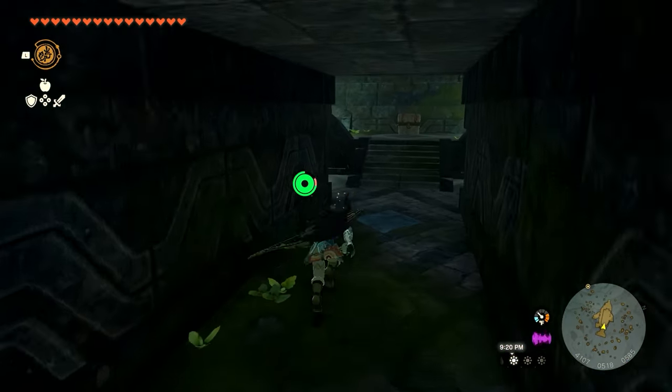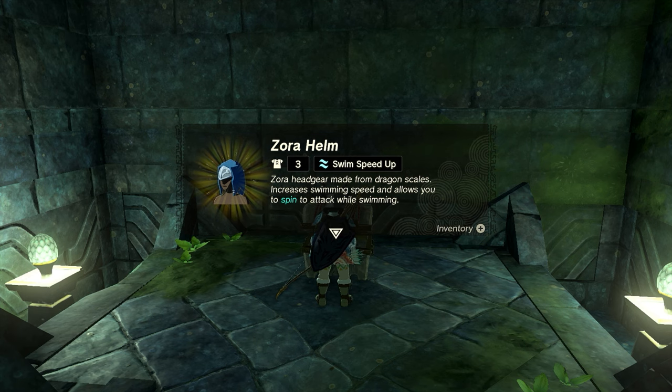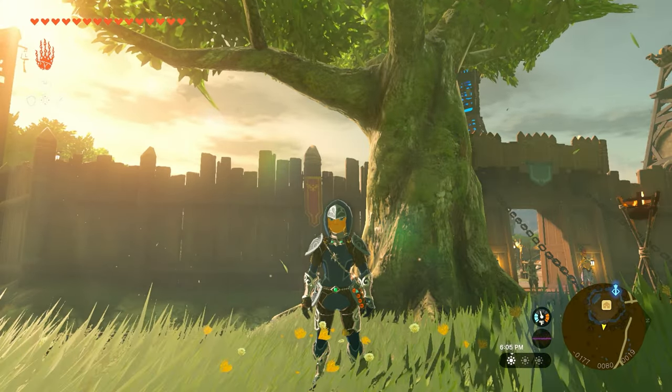Once you get back to those boxes you can fly across, and on the side there's an entrance — go in that little entrance. In the back is a chest containing the Zora helm. If the chest is closed and covered in sludge, you can use an arrow with splash fruit to clear it up if you're trying to get the helm early. That's how you complete this quest.